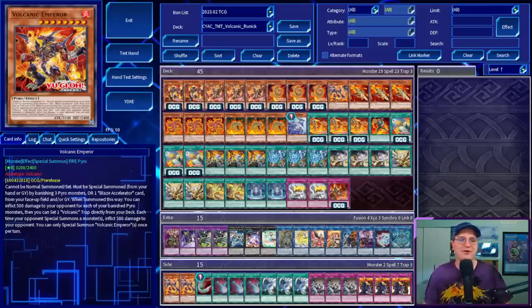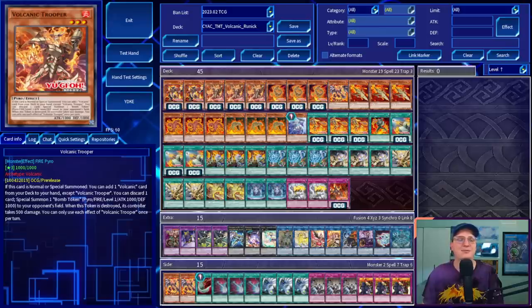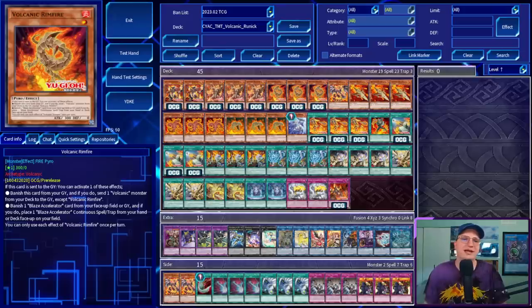First, the new Volcanics. We're playing two copies of Volcanic Emperor — can't be normal summoned or set, has to be special summoned from your hand or graveyard by banishing three Pyro Monsters or one Blaze Accelerator card from your face-up field or grave. When summoned this way, you inflict 500 damage per banished Pyro Monster, then set a Volcanic Trap directly from your deck. Each time your opponent special summons a monster, they take 500 damage. Next up, three copies of Volcanic Trooper: on summon, add a Volcanic card from your deck to hand; discard a card to special summon a Bomb Token to your opponent's field, and when that token is destroyed its controller takes 500 damage.